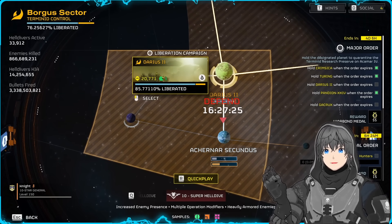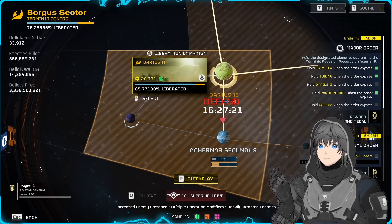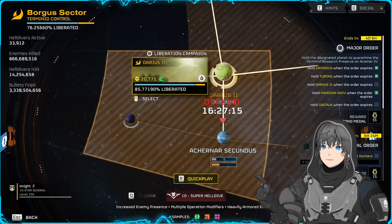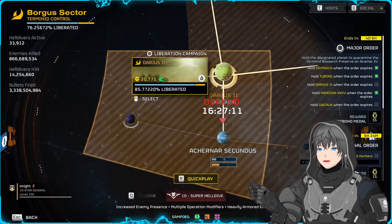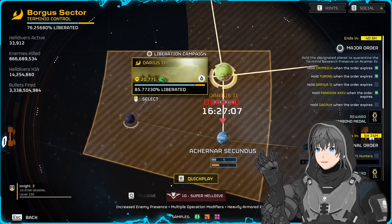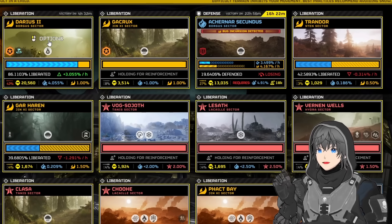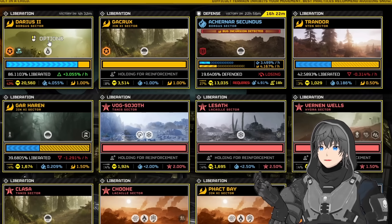Every planet you attempt to liberate has a hidden health value that, when dealt enough damage, causes the planet to be turned over to us. The value for offensive campaigns will typically be 1 million health, and they generate a percentage of this health per hour based on yet another hidden value that you can only view on websites such as the Helldivers companion app — something I very much suggest you bookmark and also complain to Arrowhead about for not making this critical information available within the game.